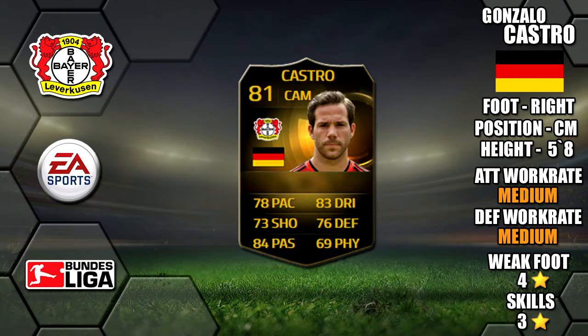Alright lads, so today we're going to be reviewing Informed Gonzalo Castro. He plays for Bayer Leverkusen in the Bundesliga. He's 5ft 8 tall, right footed, he's got medium work rates, a 4-star weak foot, and 4 and 3-star skills.